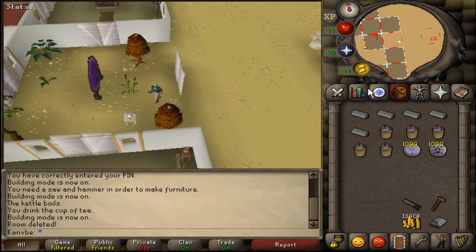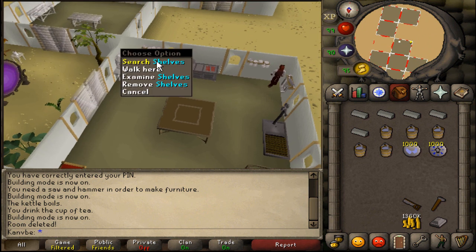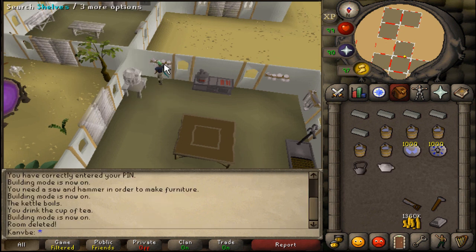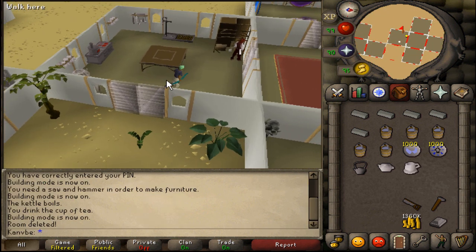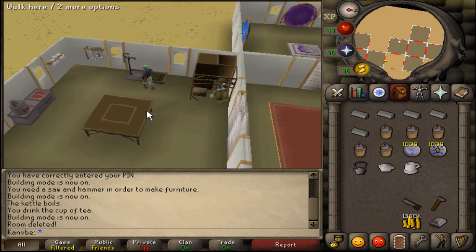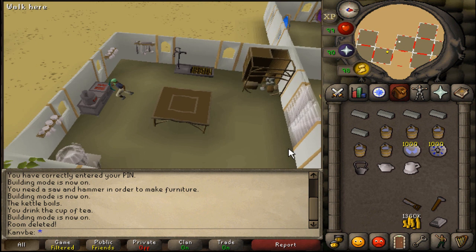Important: don't forget that when you teleport out of the house, the tea and items disappear. All you have to do is get the kettle out again, get the teapot, get the cup — it takes literally about a minute to remake it. Get the tea leaves out again, use the tea leaves on the teapot, use the kettle on the sink to get some water, then put the kettle back on the range.